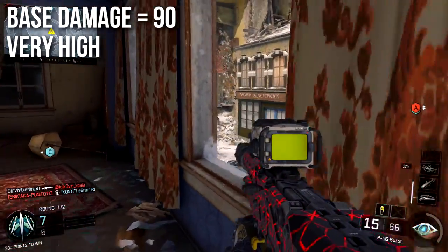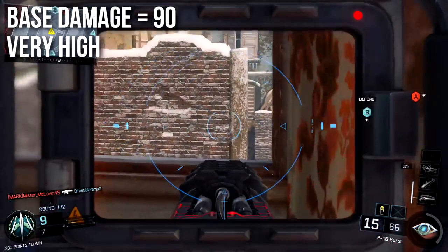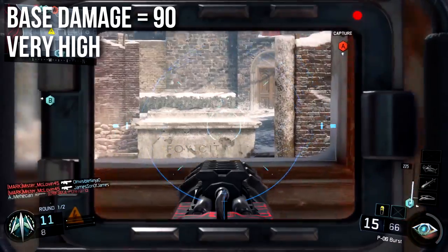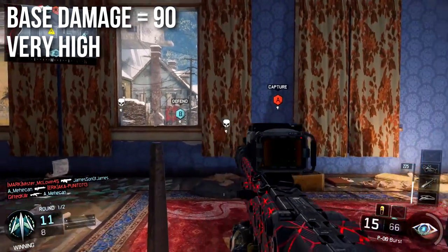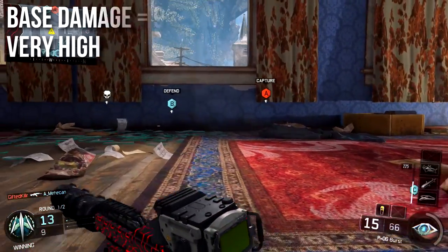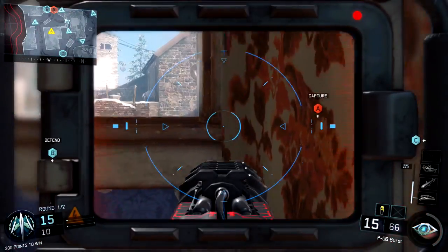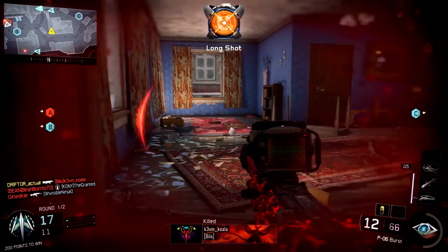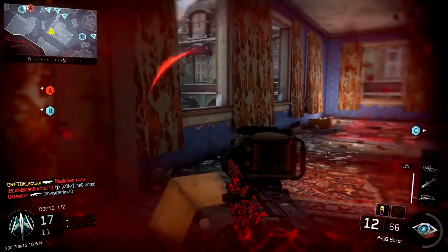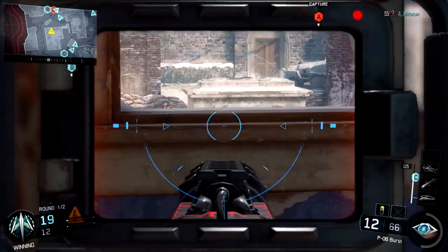It'll deal 90 damage per shot, which is very high if you consider the fact that it fires three times each time you pull the trigger. That is 90 not total, but 90 per each one of the three shots — so times three, that would be 270 damage every time you pull the trigger, which could make it the highest base damage sniper rifle in the game. That makes it very good at shooting down score streaks, wall banging, or just pumping out damage all over the place.